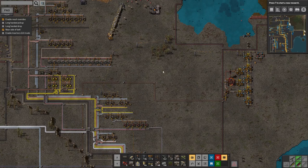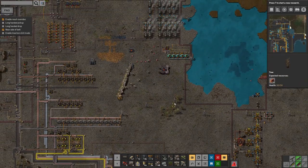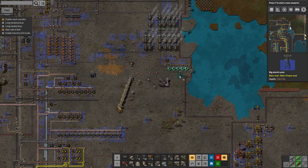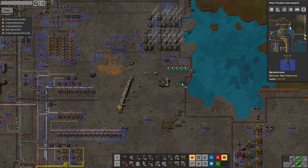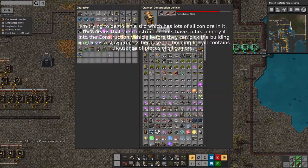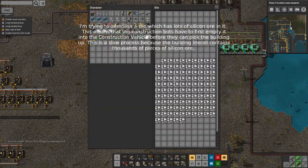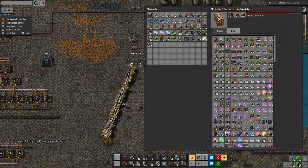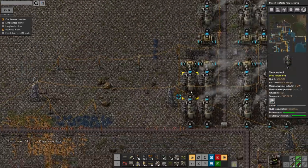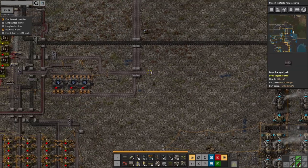Now we have the tin going both ways from the casting machines — they'll pump the tin out and it'll travel up there. Because a bus can go in either direction, there's no reason all things on it need to go the same way. When you realise you're producing things more effectively somewhere further down the bus, there's no reason you can't pipe them back up. This also gives me some extra space to expand my power generation if I need to.